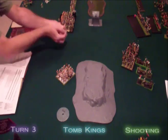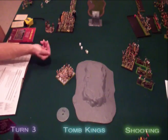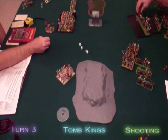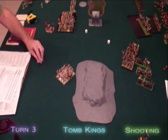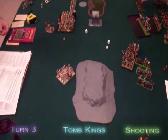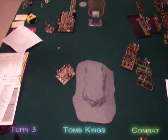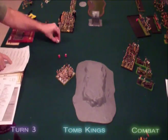For shooting, both archer units shoot for the Ogres, with the small unit failing to hit and the larger unit getting only 2 wounds. The Catapult shoots for the Ogres but drifts onto the Marksmen, taking out 2, and they pass their panic check. In combat, the Tomb Guard lose a single model to the cannon crew before cutting them down and overrunning into the next cannon.